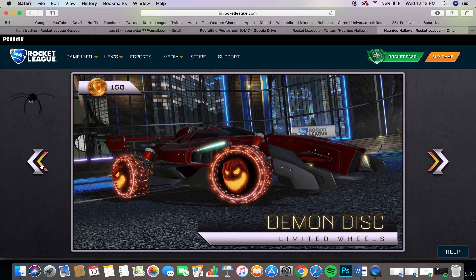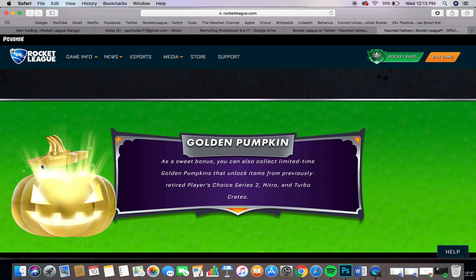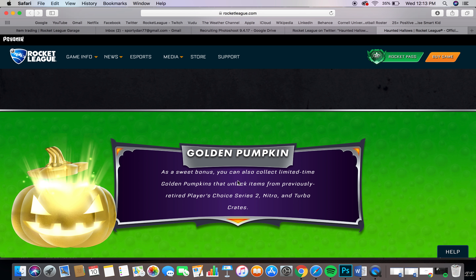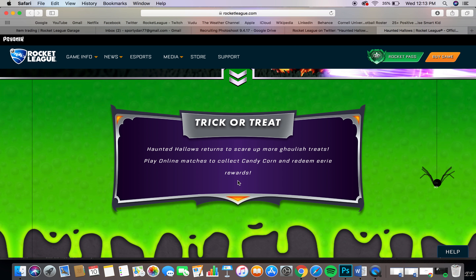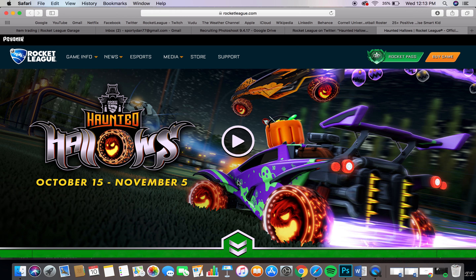So that's the most expensive thing we can get at 150 candy corn. I really hope we can open decryptors. Wait — as a sweet bonus, you can also collect limited time golden pumpkins that unlock items from previously retired Player's Choice, Nitro, and Turbo crates. That's a nice addition. The event comes out on October 15th and runs from October 15th to November 5th, so you've got quite a bit of time to earn these rewards.